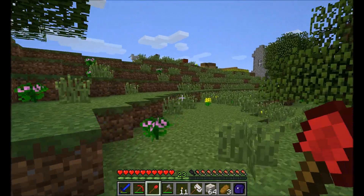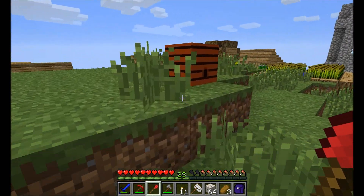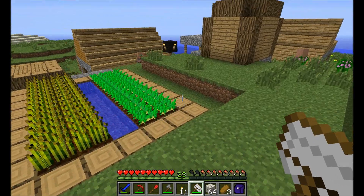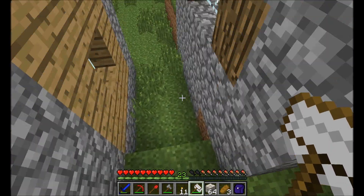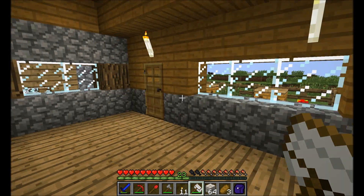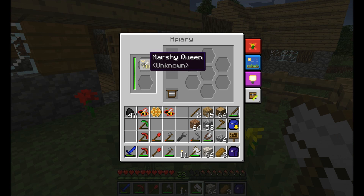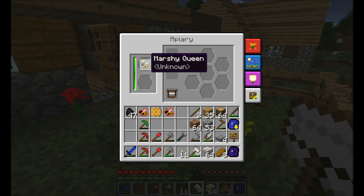And we did have a beehive right up here. And also I am going to steal one of the apiaries from this guy over here. Meadows princess. Because you need seed oil to make impregnated casings, and you need to do that in a carpenter. So you are going to need a couple of machines from Forestry before you can make your own apiaries. I am going to steal one of these — marshy queen. I guess the marshy queen doesn't like the climate here, so he probably won't mind if I just borrow this for a while.